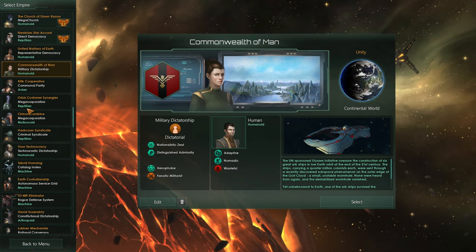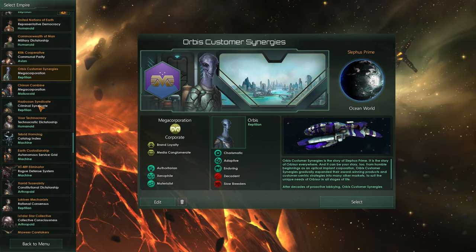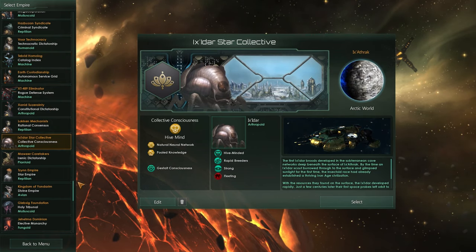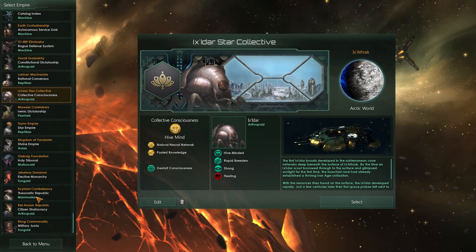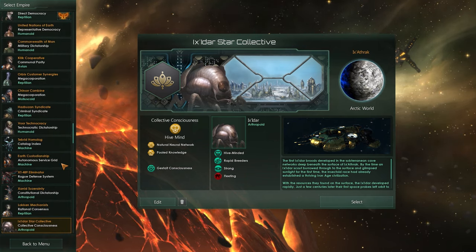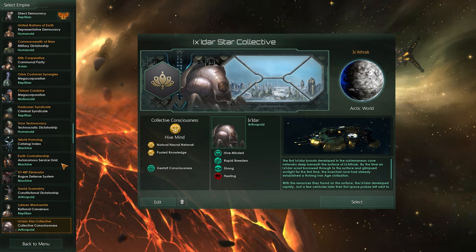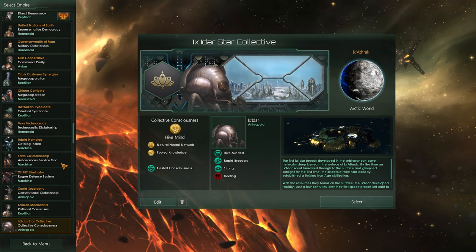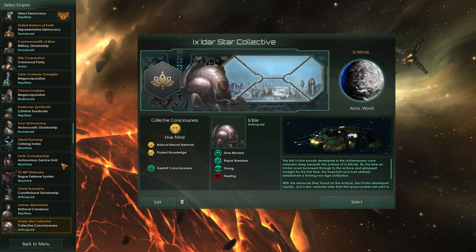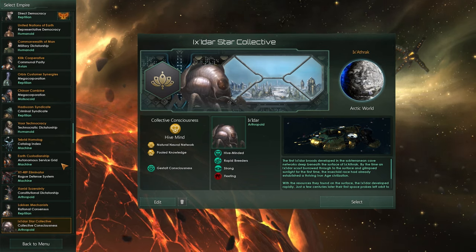If you just bought the game with the vanilla version, you will not have species like the megacorporation, and you will not have species that are machines or hive minds. There are a few in here that you will not have. So if you are enjoying your vanilla game, I would suggest buying three DLCs: the Apocalypse DLC, the Utopia DLC, and the Megacorporation DLC. Those are the big ones that brought a lot of features to the game. Everything else is going to be considered a story pack DLC.